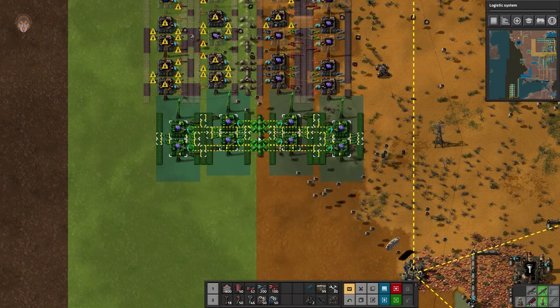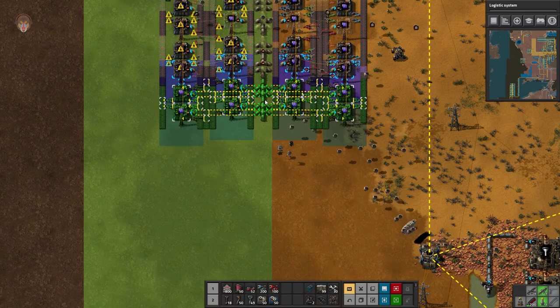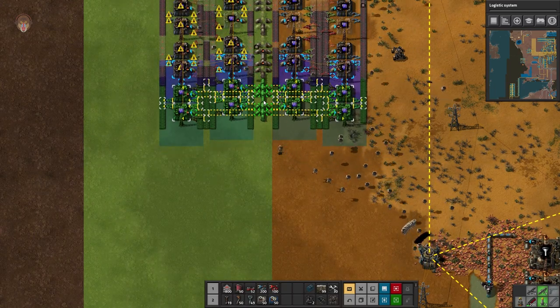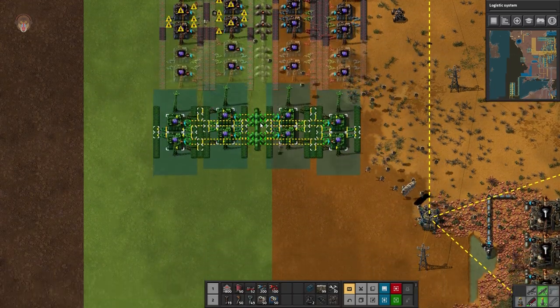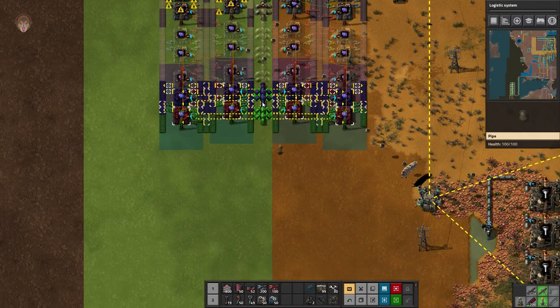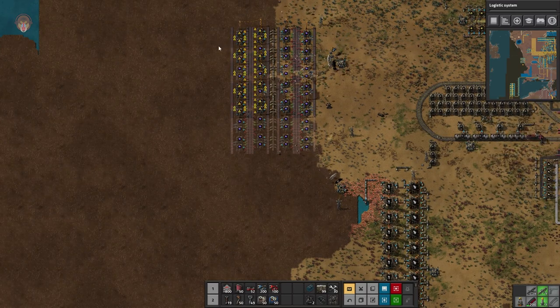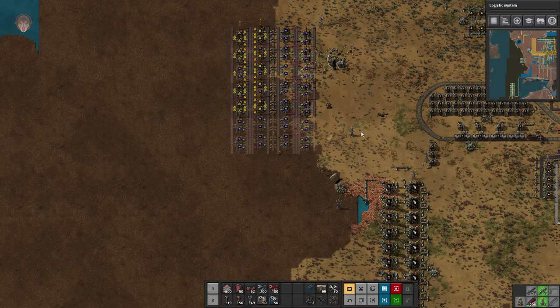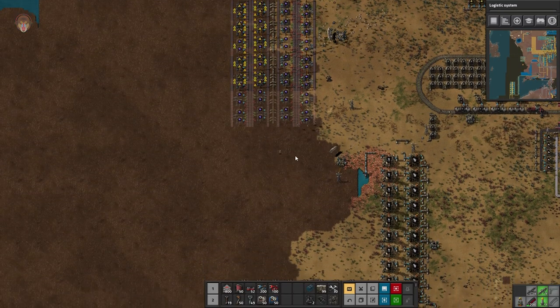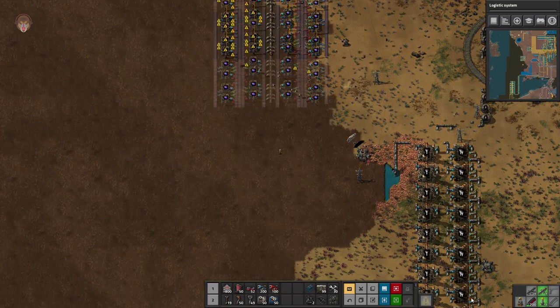You want to turn like this and let the power poles line up like that. How many is that? One, two, three, four, five, six, seven — let's go to about eight.